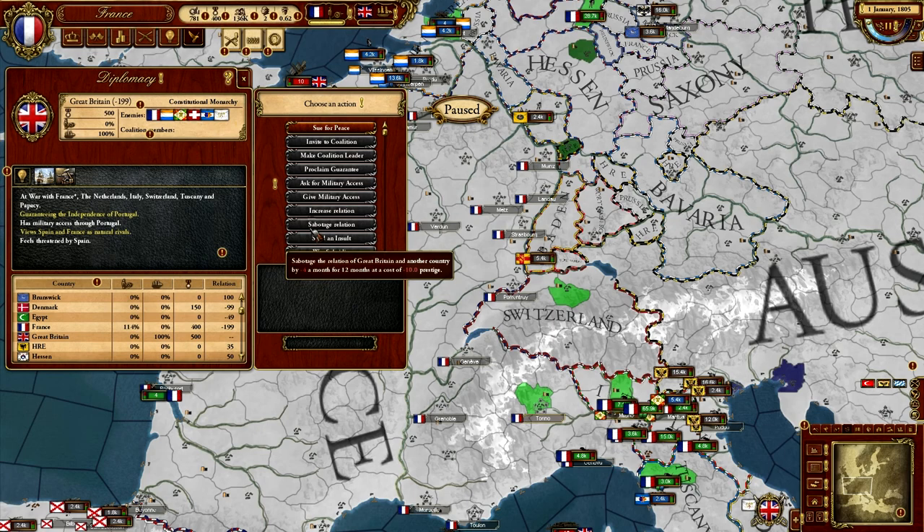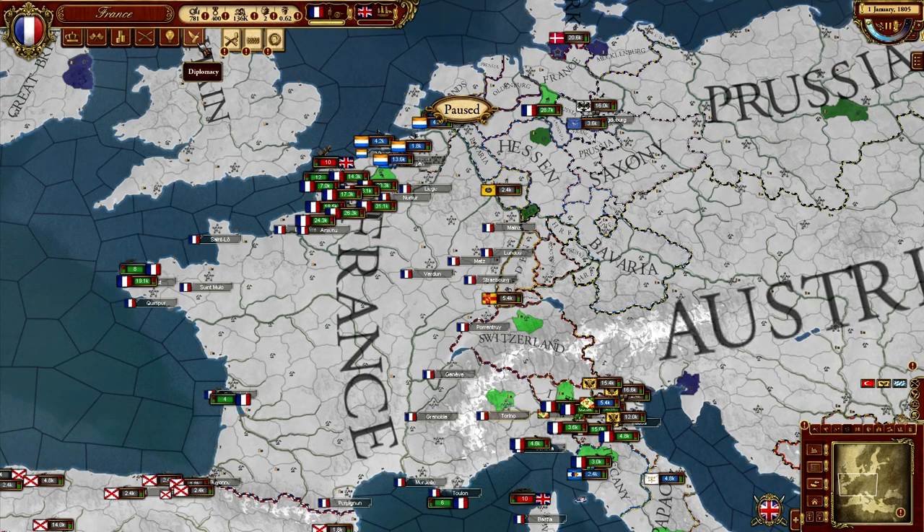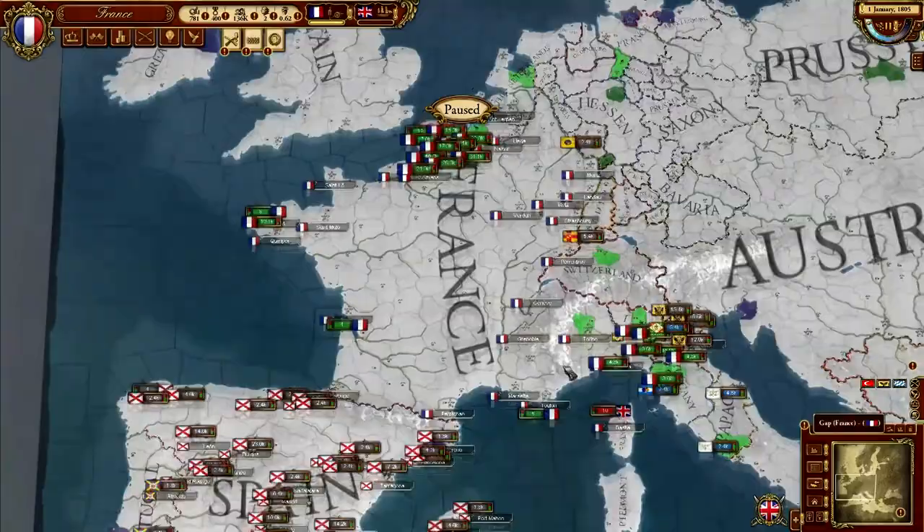Diplomacy is how you get alliances, declare war, sue for peace, and request tribute. What you need to do in this game is use diplomacy and use your armies to win. There's no real manipulation of the economy and nothing else you really need to care about except these two things. It is a war game. So let's look at war.